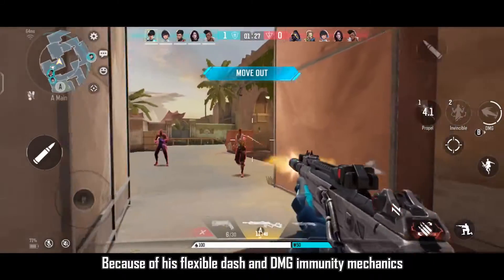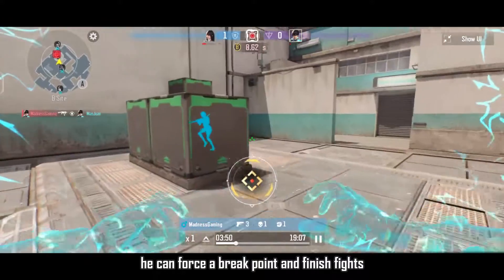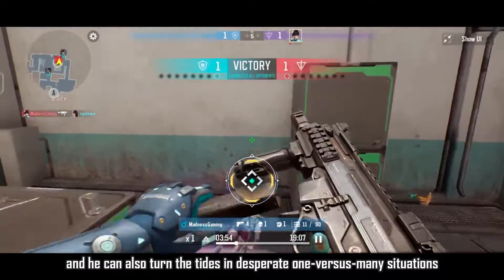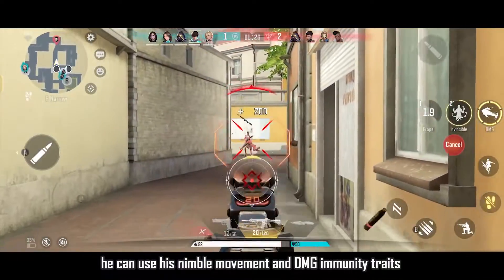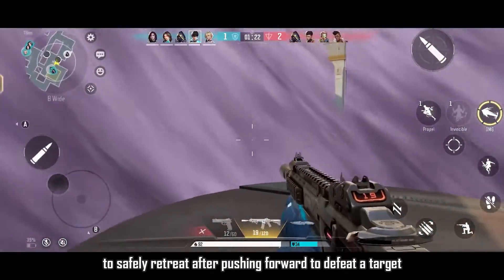Because of his flexible dash and DMG immunity mechanics, as an attacker he can force a breakpoint and finish fights. He can also turn the tides in desperate one versus many situations. As a defender, he can use his nimble movement and DMG immunity traits to safely retreat after pushing forward to defeat a target.